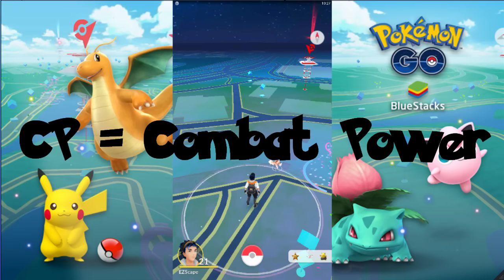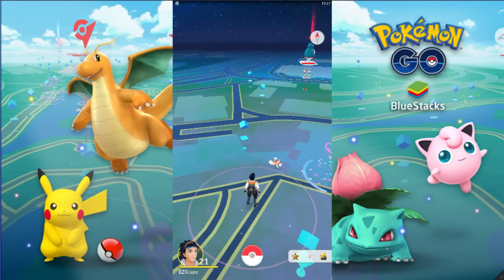The first thing I want to talk about is CP. CP is basically how physically strong your Pokémon is and how much damage it'll deal in battle. A lot of people playing Pokémon GO think that CP scales with your trainer level, which it does, but every Pokémon has a different CP cap and certain Pokémon power up faster and in larger increments than others.